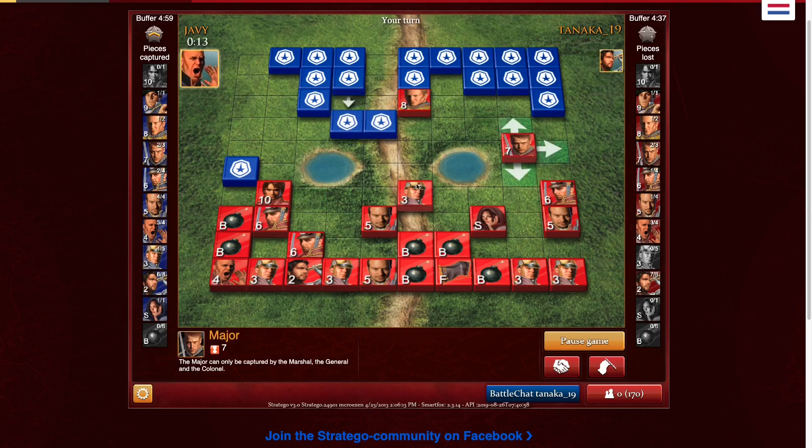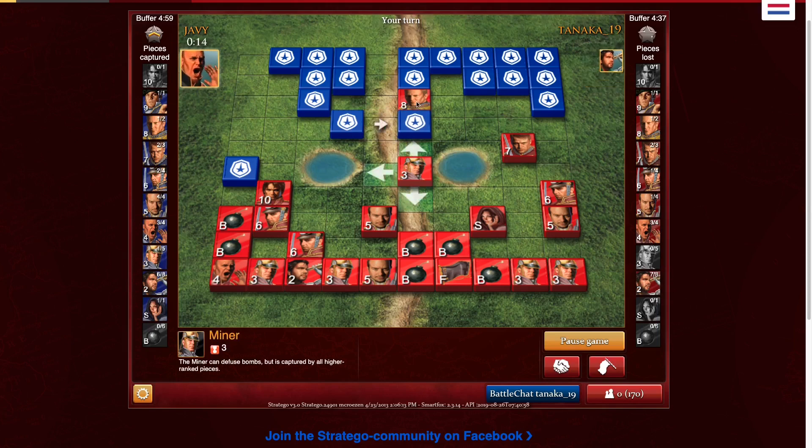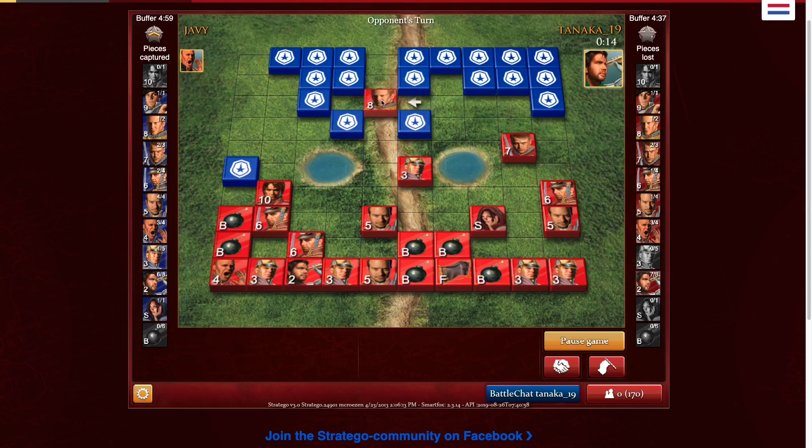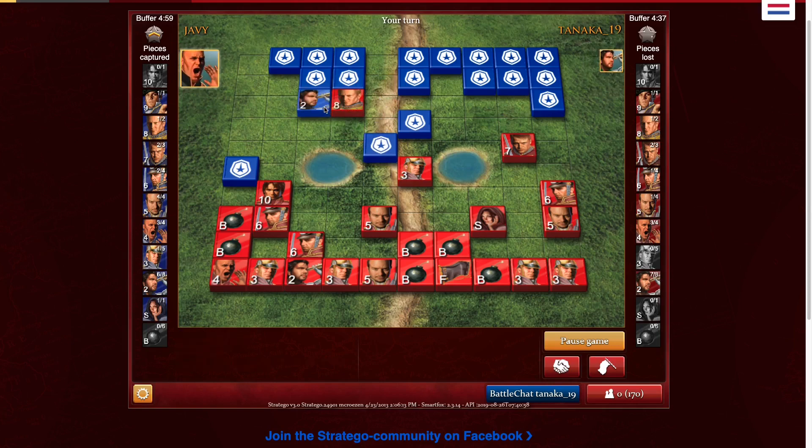Lower players think that only high pieces are important, but two sergeants beat a lieutenant — a lieutenant cannot beat two sergeants. That was an error with the marshals, similar to letting my marshal buy in the center, because my colonel was trapped and my colonel's position wasn't great. But this guy just let me have a free piece because of that. It was just a scout, but again every piece helps.